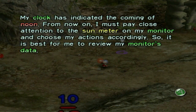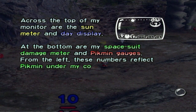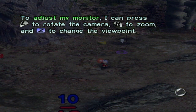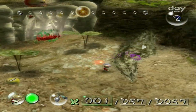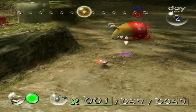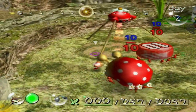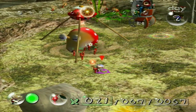It's best to review my monitor's data. Across the top are the sun meter and day display. At the bottom are my spacesuit damage meter and the Pikmin gauges. From the left, these numbers reflect the Pikmin under my command, the Pikmin in the field, and the total number of Pikmin including those in the onions. I can press L to rotate the camera, R to zoom, and Z to change the viewpoint, and press Y to view detailed computer analysis. Where is this one missing Pikmin? He got caught up on the wall before even leaving camp.